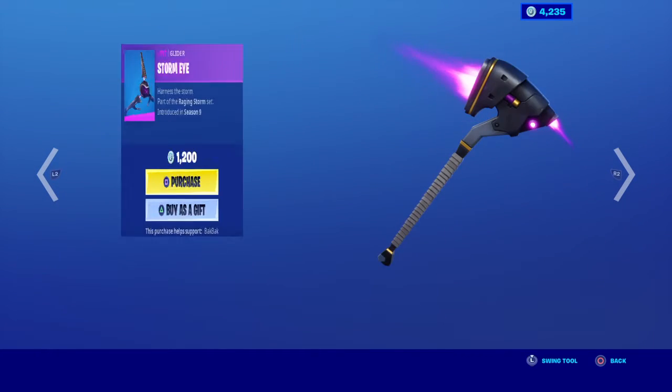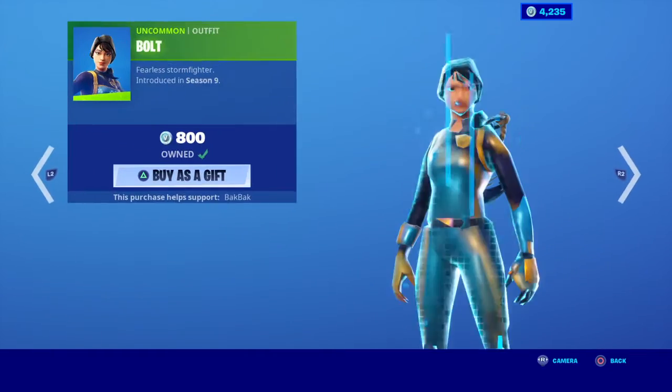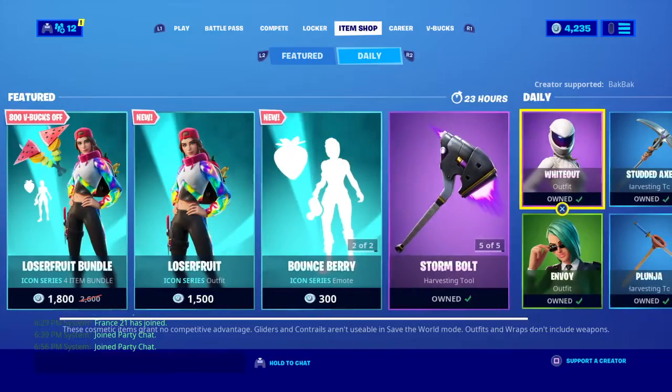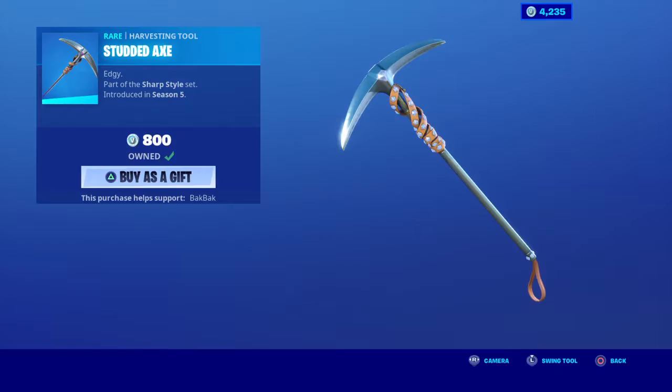Got storm bolt, storm eye, turbulent, tempest with lightning cloak, bolt, white out with ignition, envoy, and studded axe.